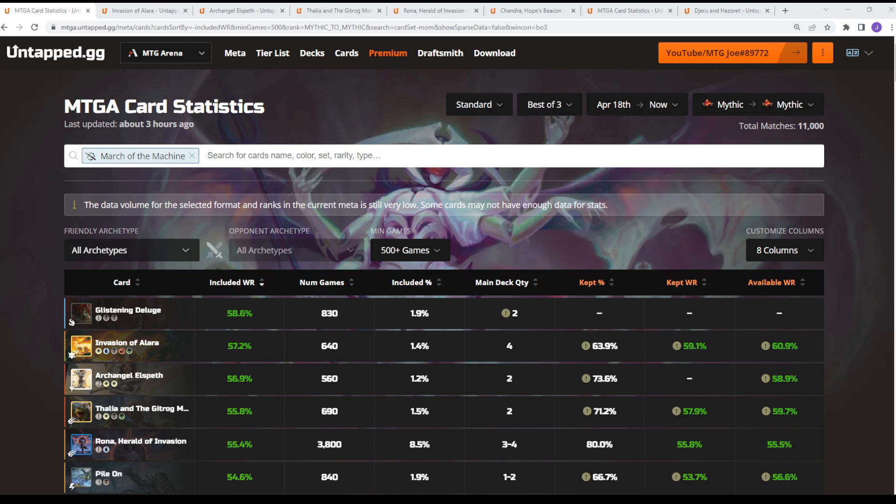Folks are still gravitating towards their go-to decks — the Esper Legends, your Grixis, stuff like that. So some of the decks just haven't hit the threshold of games played to have quantifiable stats, but we have individual card stats we can see from there. We are going to be looking solely at Mythic Rank from the release of March of the Machine — 10 days worth of data, 11,000 matches of Standard Best of Three. That's potentially upward of 22,000 to 33,000 individual games. I have a filter on to look at minimum 500 games, and our focus today is going to be on mainboard cards.